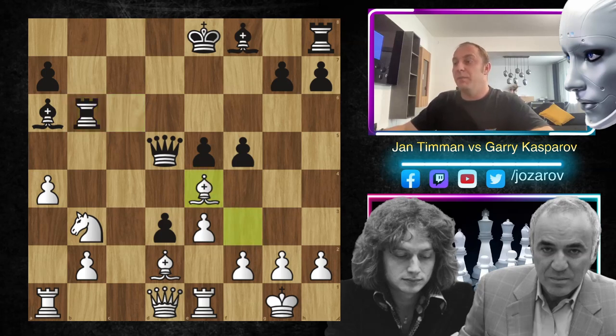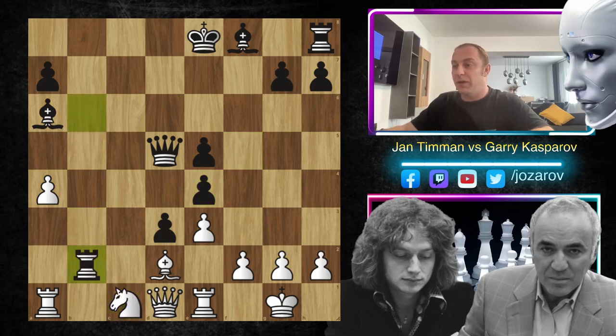Bishop to d2 - finally trying to get this bishop into the game. But now Kasparov plays simply rook to b6, attacking the knight on b3. Bishop takes e4, we have fxe4, knight to c1 by Jan Timman, and now rook takes b2 - this is a great move. Black is up a whole pawn, and now there is again the problem for white: where to go with the knight, where to go with the rooks, where to go with the bishop. It's simply a lost game for white.